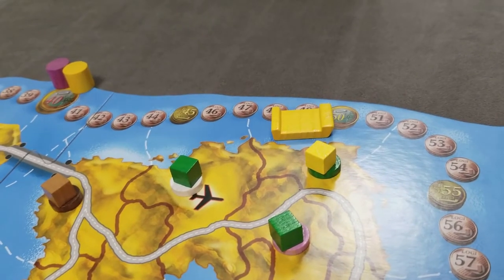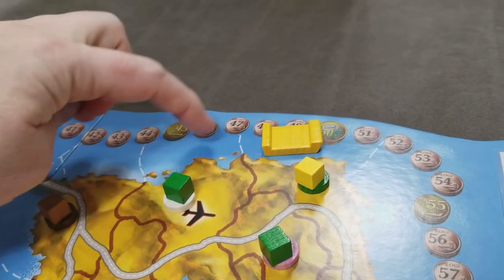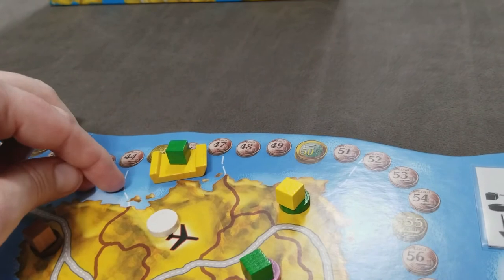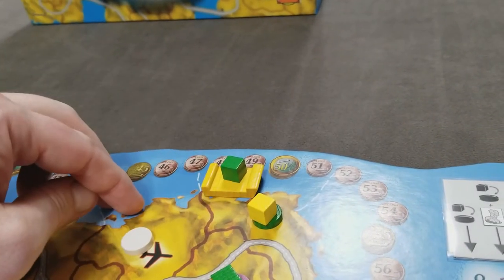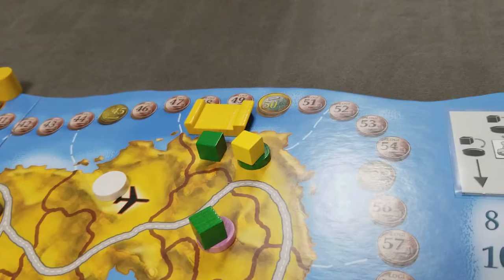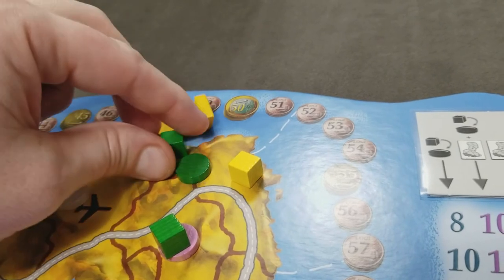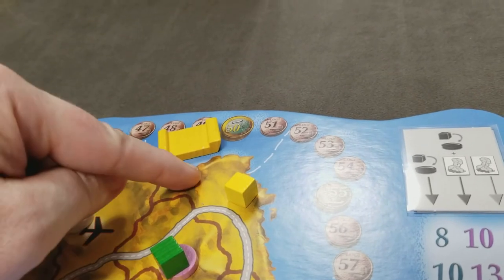Let's say yellow is the start player and they take their boat actions. Moving to an adjacent sea area costs one action. Loading a good onto the vehicle costs one action — that's two. A third action to move again, and a fourth action to unload. Since the good was delivered to a region with matching demand, the cube and disc are both removed from the game.